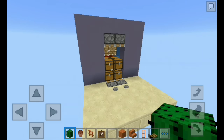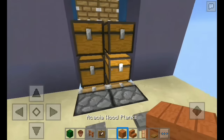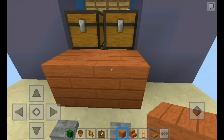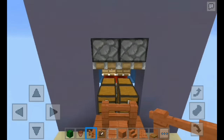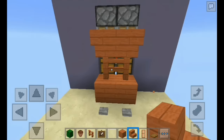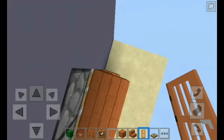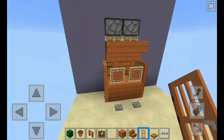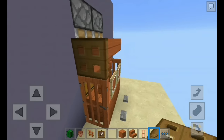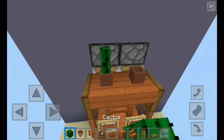Okay, finally the closet itself. Grab your wood — I'm using acacia wood — and place two blocks there. Then place a regular fence, an upside-down staircase, and a door facing that way — there you go. Grab your trapdoor and place it facing this way — there you go. Do the same thing on the other side, and on top place a cactus.